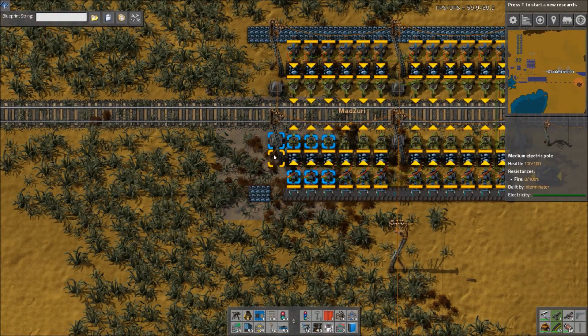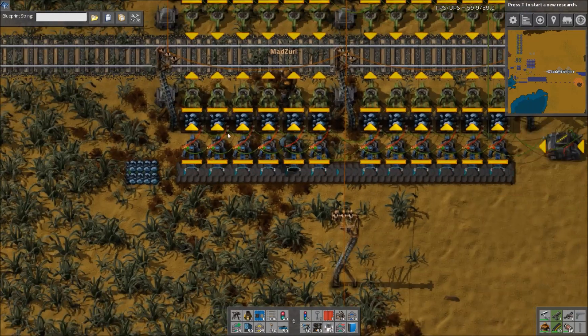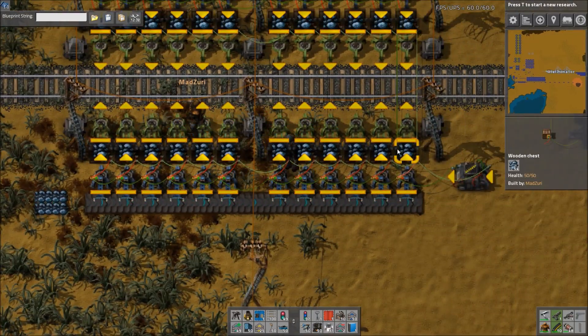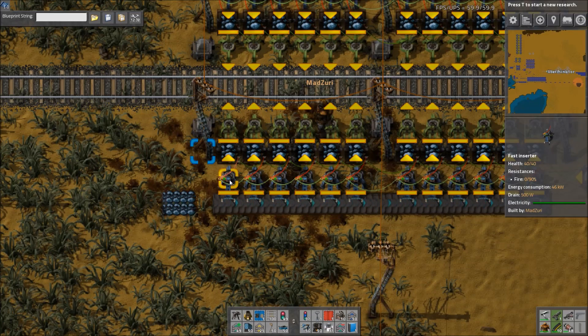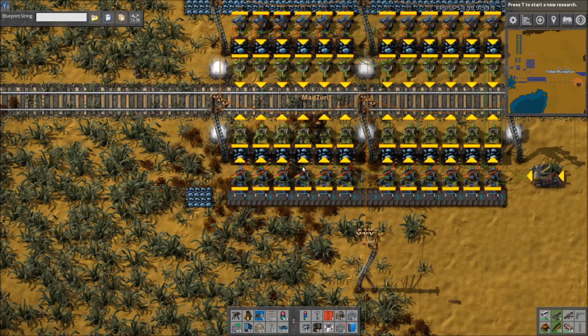It's really hard to show what's going on, but basically all the boxes are wired together with green on one wire. A second green wire wires all of the inserters together, and then there's a red wire connecting each box-inserter pair.